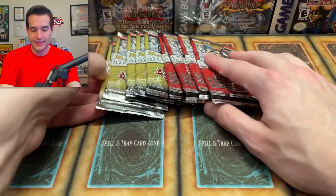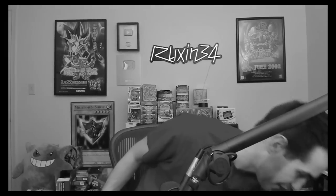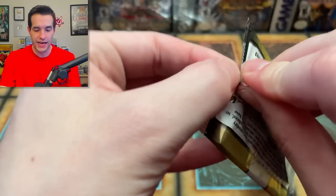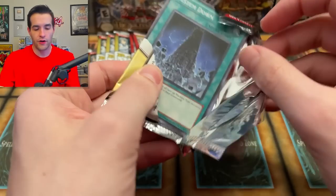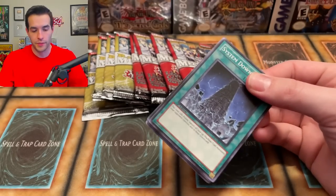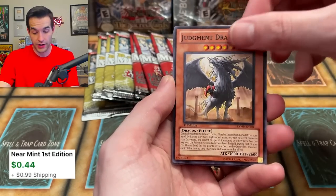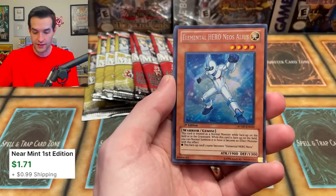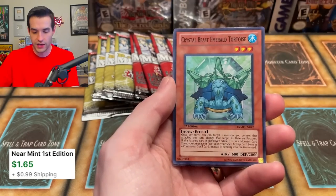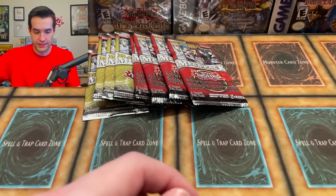Down to the last eight packs — what will we pull? Oh no, 10% battery — we're having all kinds of technical issues today. Raw Yellow Megapack, fifth-to-last pack here — we have opened a whole box so far. Some pretty good pulls. Fusion Recovery, Judgment Dragon's always awesome, Cyber End Dragon, Wolf Lightsworn Beast — probably pretty solid. Neos Alias number two, and then the tortoise. Nothing too crazy there, but pretty nice stuff.